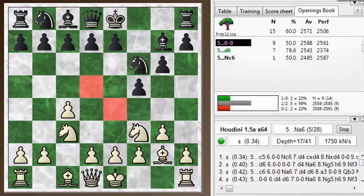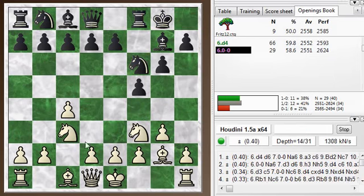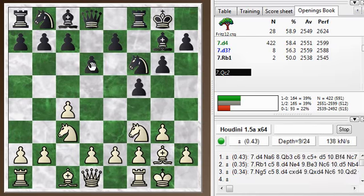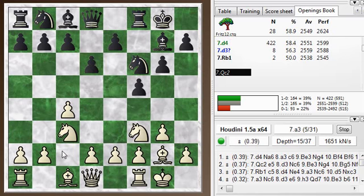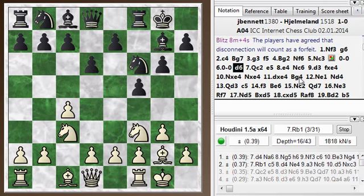My opponent castles. Here I could still play d4, but I'm trying to avoid that. I go castles, and then he goes d6. Now yeah, this is my last chance to play d4 and get into a normal opening. I play queen c2 here, which is not a bad move, but it's part of a plan which is not correct. I'll show you this in a minute.